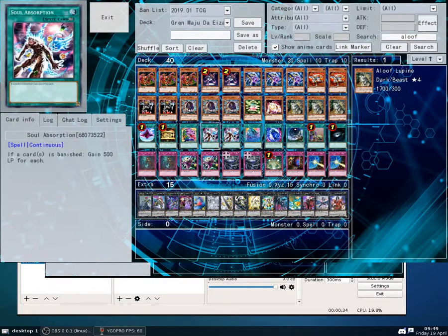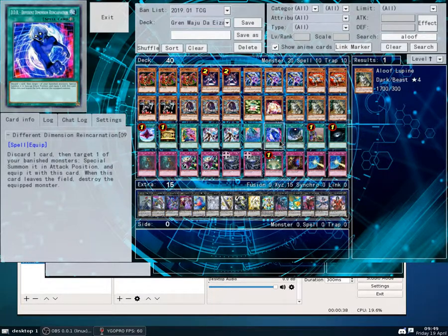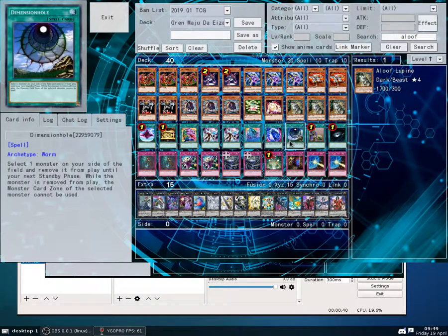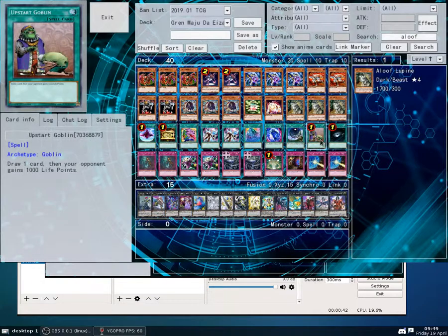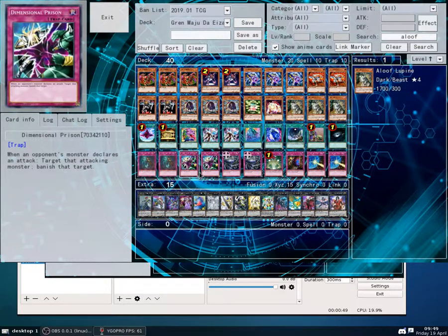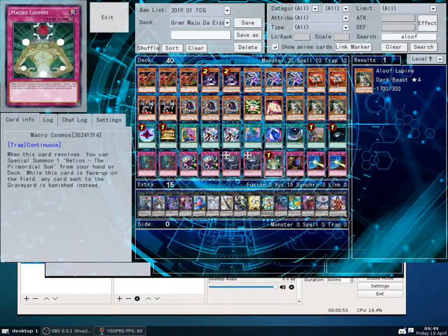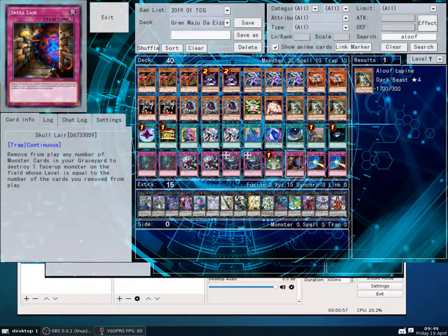1 Ghost of Acophagus, 1 Pot of Desires, 2 Soul Absorption, 1 Soul Release, 1 DDR, 1 Dimension Hole, 1 Upstart Goblin, 1 Dark Hole, 2 Ghosts from the Past, 2 Dimensional Prison, 2 Dragonstorm Return, 1 Macrocosmos, 1 Skull Lair.